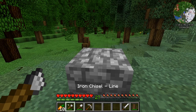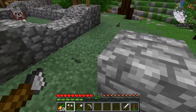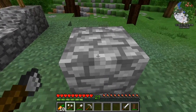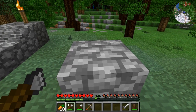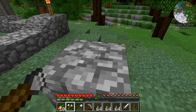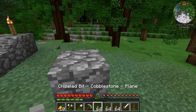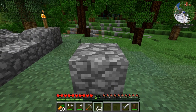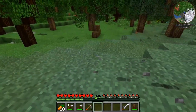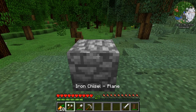Our cobblestone block is whole once more. Now, let's select the chisel and hold down the Alt key. The plane is going to do exactly as it says — it's going to remove an entire plane layer of a block, so that's going to be 16 blocks going away from you and 16 blocks going from left to right. And just with one single left click, boom — we went ahead and removed the very top layer. By right clicking, we can restore the block anew, and then we can pick it up — it's whole once more.